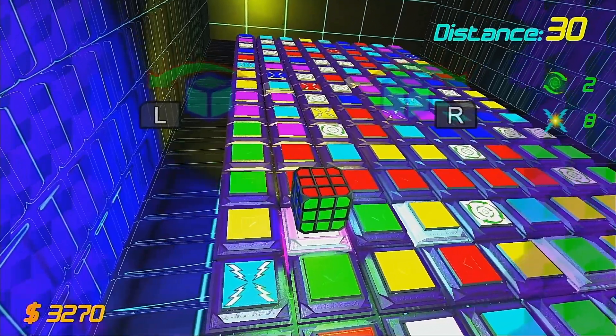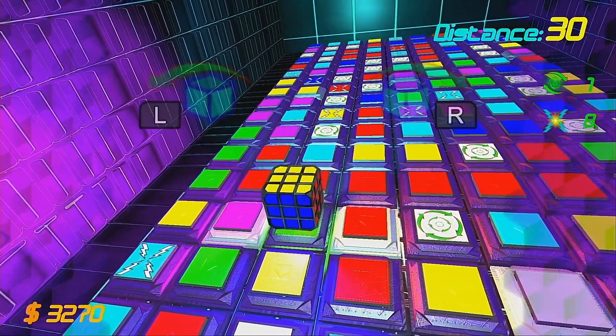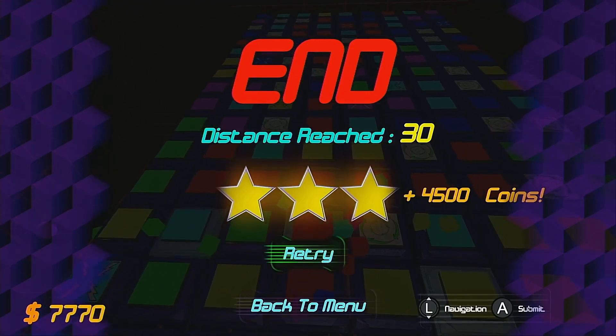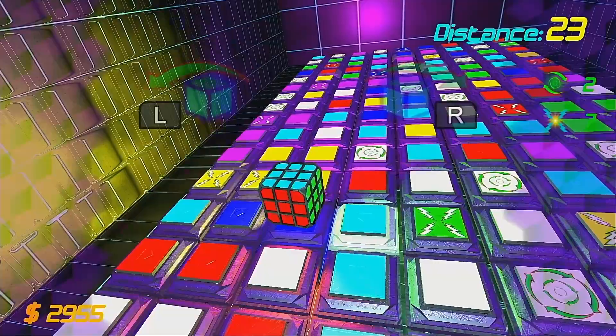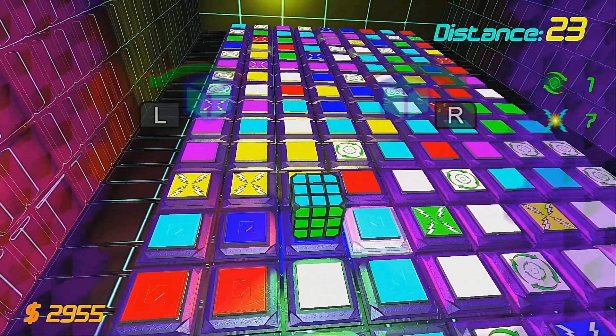Rolling off the edge of the play area, or rolling the wrong colour onto a floor tile, will cause your cube to explode into a million tiny pieces, thus ending your game. Now to start with, you will have plenty of white tiles to play with and progression should be quite swift, but once you get about 10 tiles in, the number of coloured tiles will drastically increase and things will get much tougher.